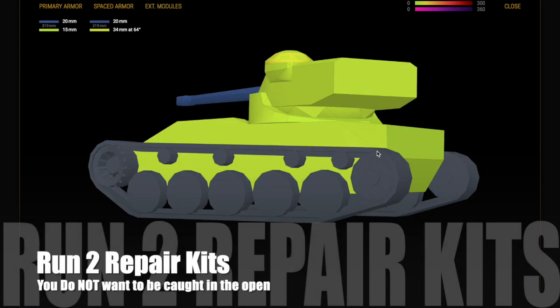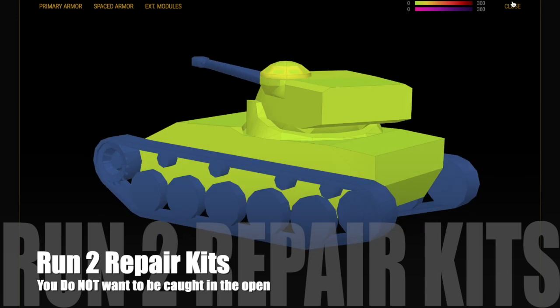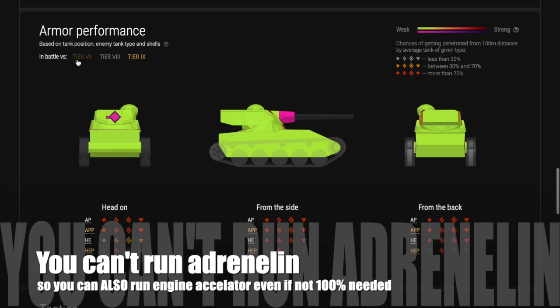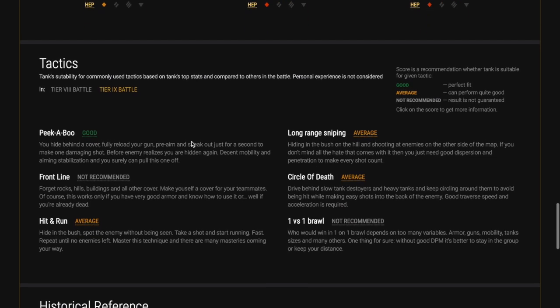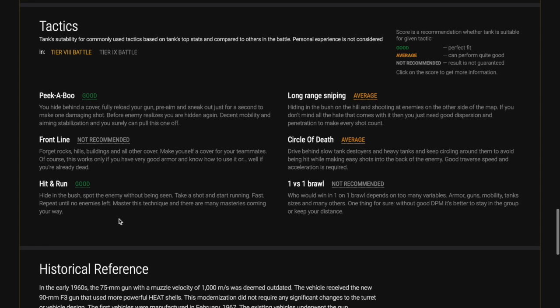Counterbalancing that is the fact that you are an HE magnet, which is why you should run two repair kits — you do not want to get caught out in the open with this tank. That's the same for all of the AMX range, as we've discussed in previous tiers. Again, there is no armor whatsoever, so the tactics are the same as discussed for the previous tanks.